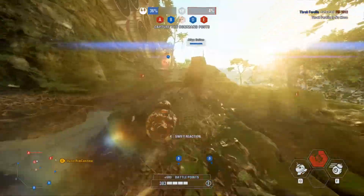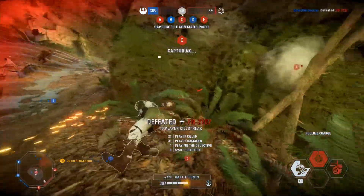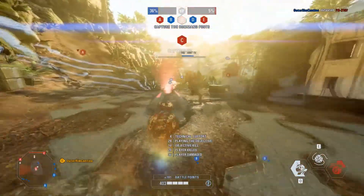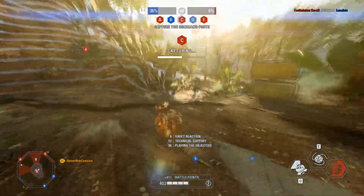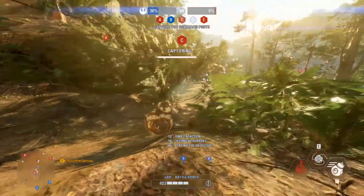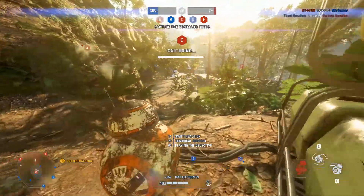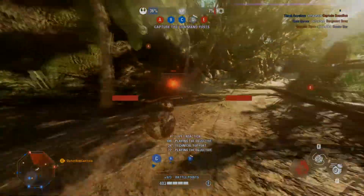As for his passive abilities, one is called Technical Support. BB-8 will count as two units when capturing a command post, and activating an objective device is much faster. The second is Swift Reaction: BB-8 increases the cooldown speed of nearby friendly characters' abilities. The third and final passive ability is Health on Kill, just like the other heroes already in the game.